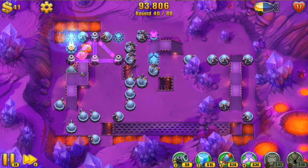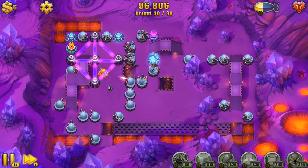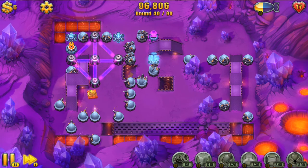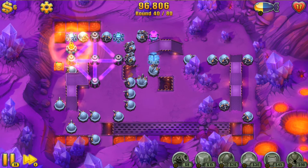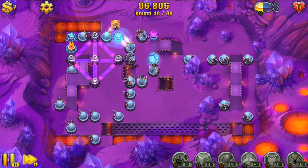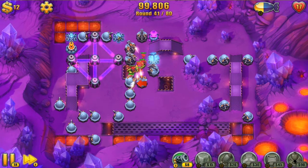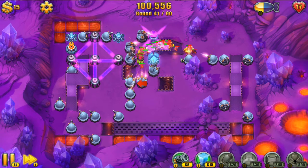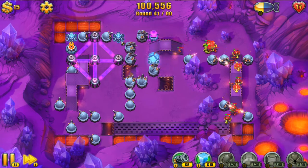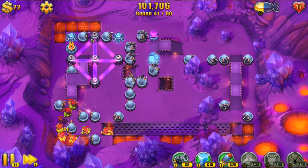Here we are at the halfway point, taking down these tanks. I want to get one more link tower here and then I'm going to start really just upgrading. It costs 35 to upgrade a link tower and 45 to buy it — pretty straightforward. I don't think I've ever upgraded these before.